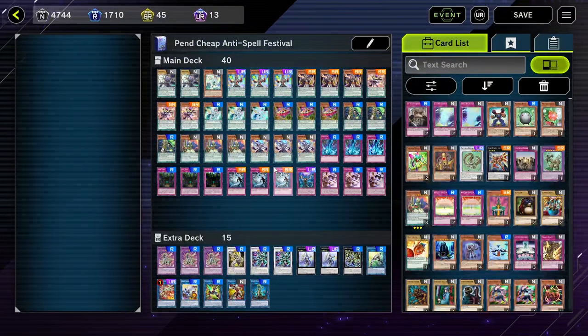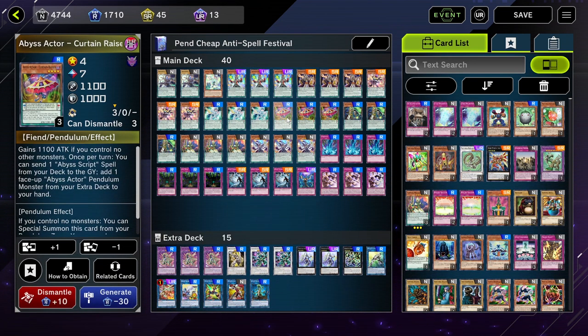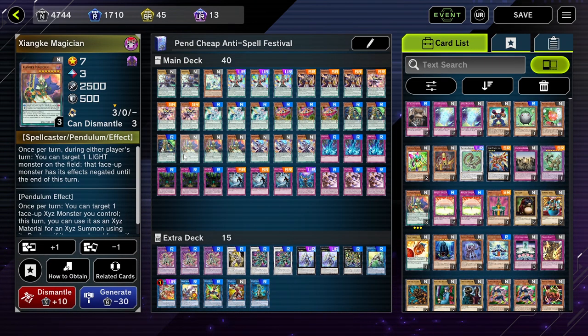Starting off with Pendulums for cheap — when I was making this deck I was thinking about someone who maybe hasn't crafted any of the pendulum cards and doesn't want to craft super or ultra rare cards. This is literally the bare bones; you can upgrade it and I'll show a more expensive upgraded version. Essentially you're just running the pendulum structure deck. The only crafted card included is Abyss Actor Curtain Raiser, which lets you special summon from your scale to go into Electromite. Heavy Metal Foes Electromite is just so important — if you're going to play this deck I recommend crafting it. Electromite is still the king in my opinion.